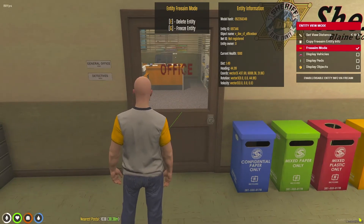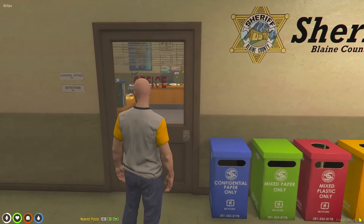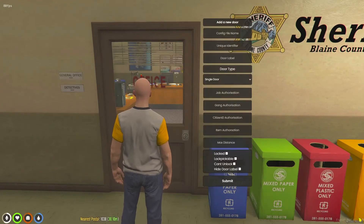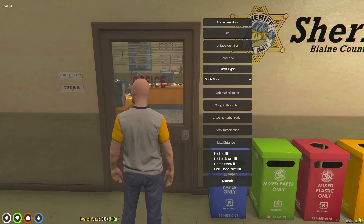Once you're back in the game we can get out of freeing mode and close out of this menu. Then we're going to type slash new door. Once this menu comes up there will be things to fill out. We're going to name the door first — you can name it whatever you want as long as you can remember what it is, so we're going to do PPD Office for Paleto PD Office.